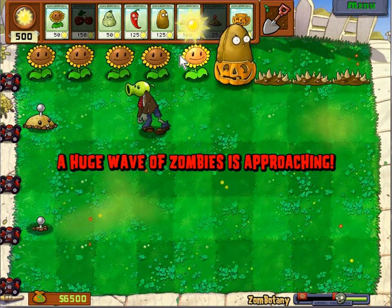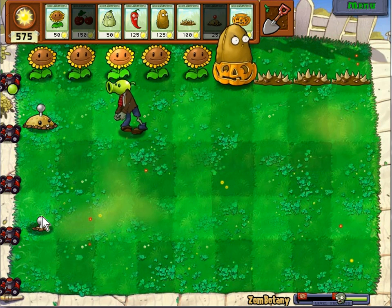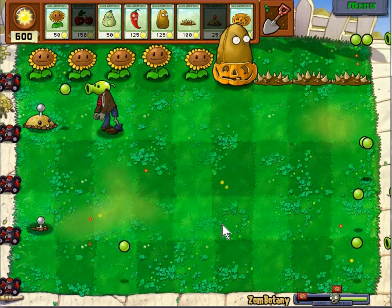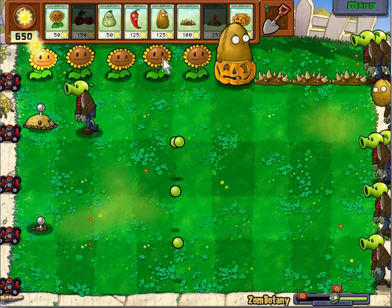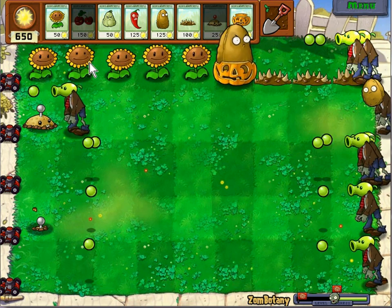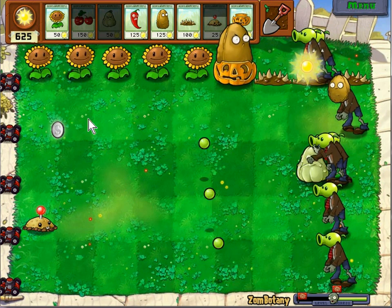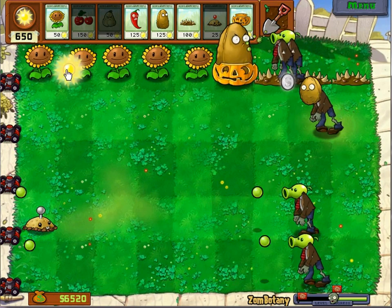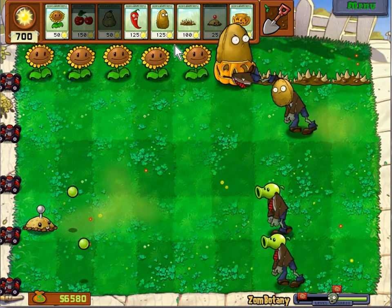Let's preempt just so this will start recharging, and maybe a zombie will come in this row. Yep — oh good, two of them come right there. Awesome. We have a walnut zombie now — get rid of those two. Does the job just perfectly.